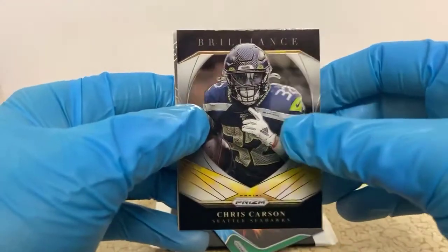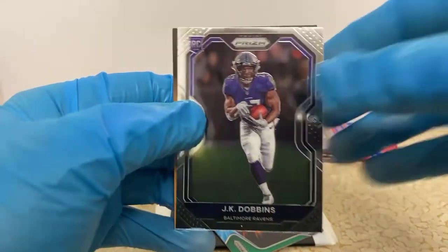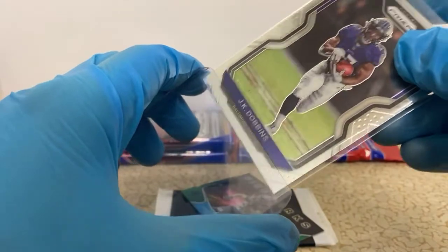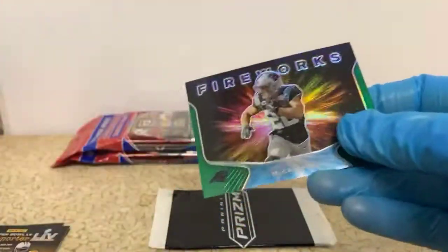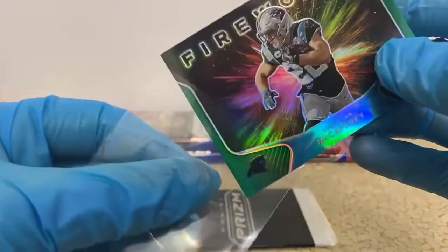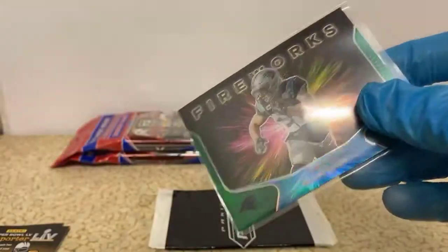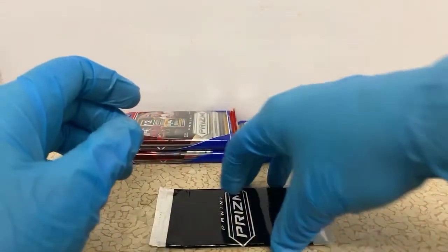Hype cards are good-looking too. We've got a Brilliance Chris Carson and a JK Dobbins rookie. Actually, it wasn't a bad pack — JK Dobbins is pretty sweet. I bet you can get Christian McCaffrey and Saquon rookie cards like crazy cheap right now, just because nobody probably even thinks about them at the moment.